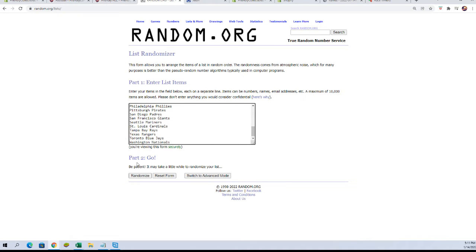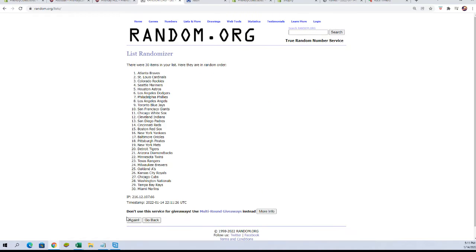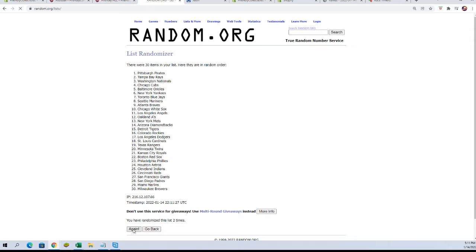Now let's get our team names. Here we go, seven times — one, two, three, four, five, six, and lucky number seven.